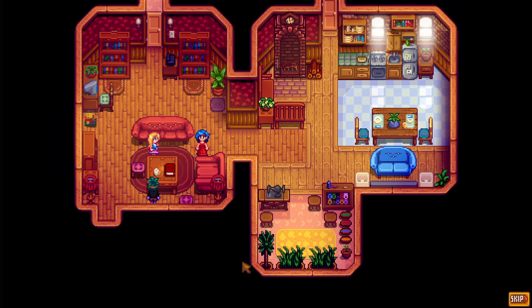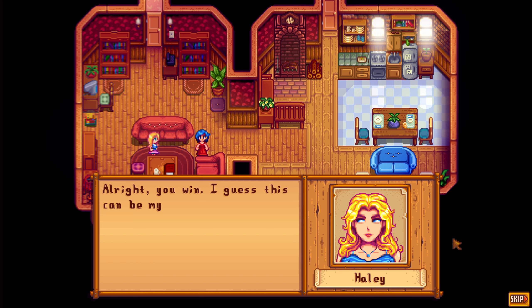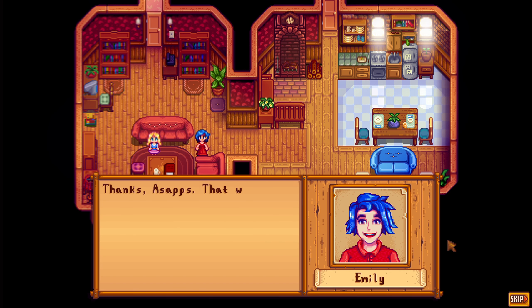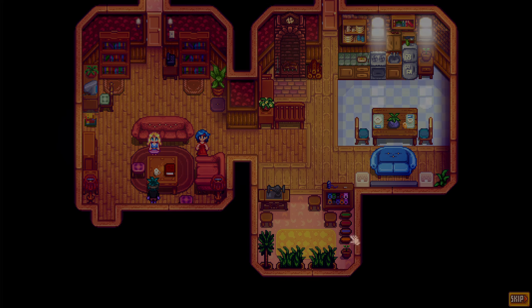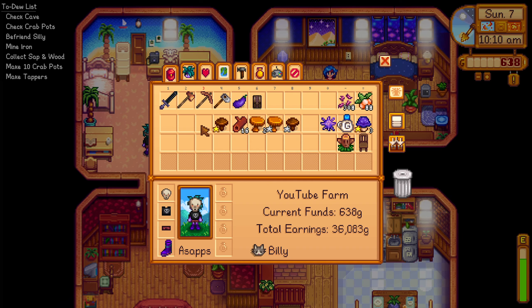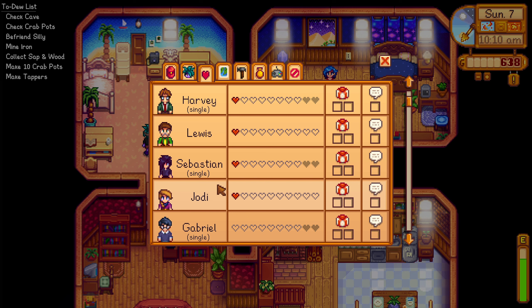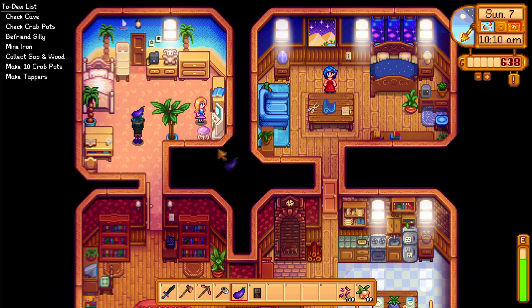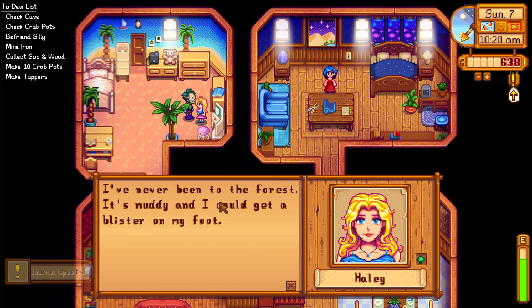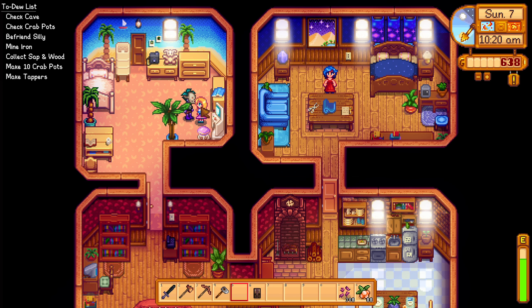The player mediates between Haley and Emily. Haley complaining because Emily asked her to clean under the cushions — only because Emily cleaned them last week. The solution: Haley will make that her one weekly job so there's no reason to argue. Haley thanks the farmer. Wait — I have two hearts with Haley? I don't want those hearts with her. What did she need that eggplant for?